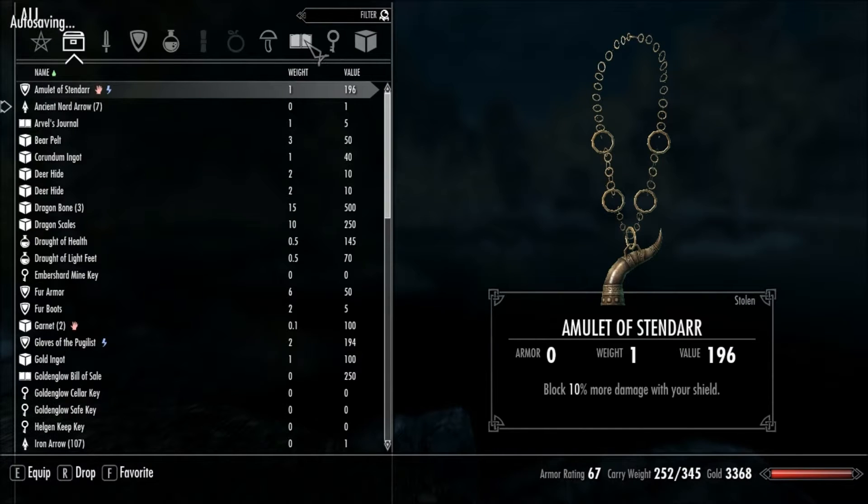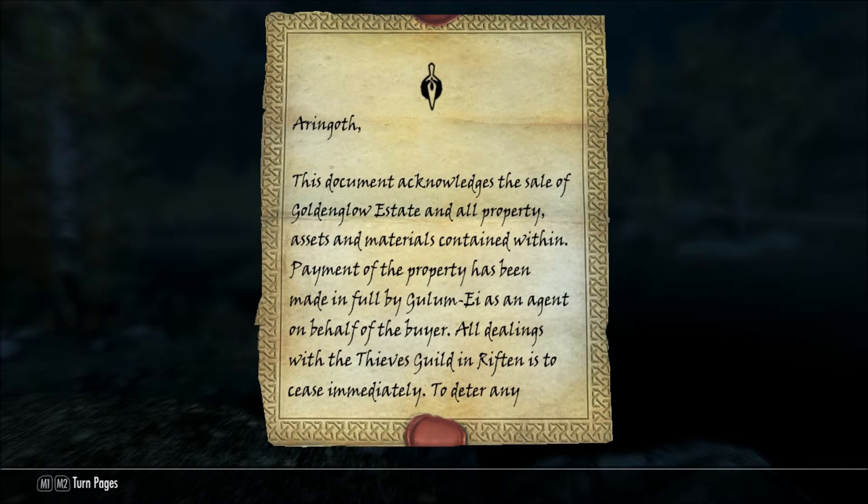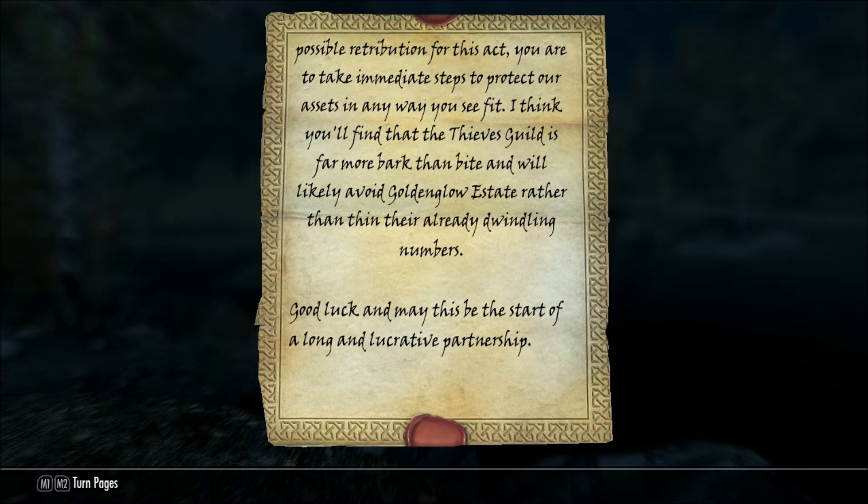One thing I've actually always forgotten to do was check out this bill. It reads: 'This document acknowledges the sale of Golden Glow Estate and all property, assets, and materials contained within. Payment of property has been made in full by Golemai as agent on behalf of the buyer. All dealings with the Thieves Guild in Riften is to cease immediately. To deter possible retribution for this act, you are to take immediate steps to protect our assets in any way you see fit. I think you'll find that the Thieves Guild is far more bark than bite, and will likely avoid Golden Glow Estate rather than thin their already dwindling numbers. Good luck, and may this be the start of a long and lucrative partnership.'